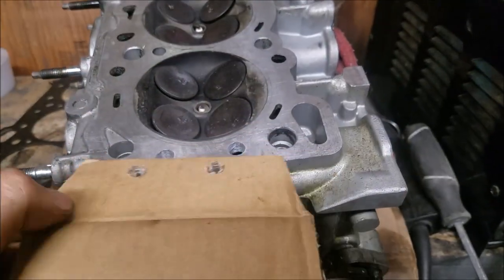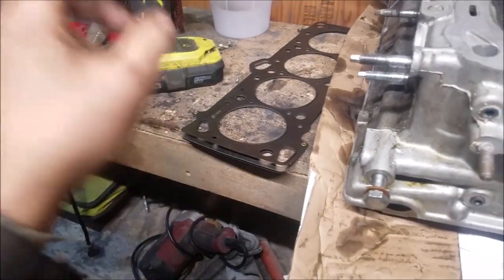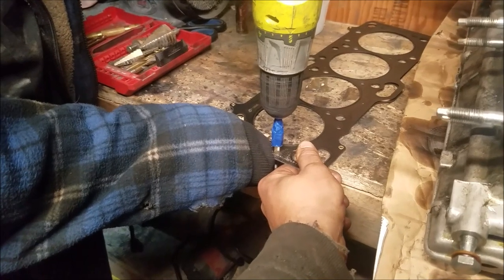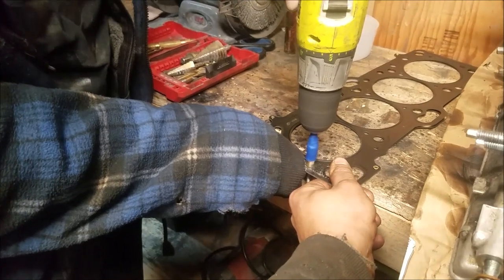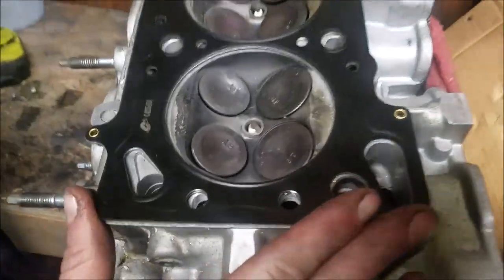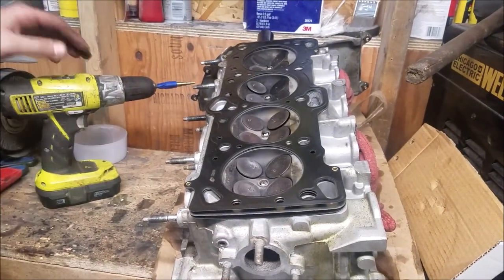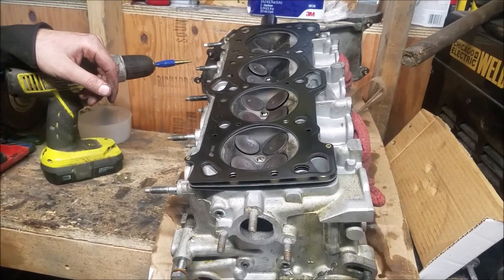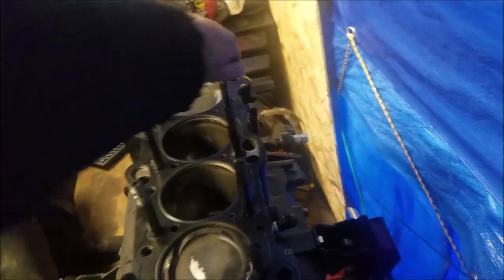That worked like a charm — now we know the distance between the holes and we can figure out the depth after. So now we're going to drill that out and get things lined up. All right, we got it done and they're reasonably close, so should be a good time. Next step is to clean up some stuff and then put her on. We broke all the studs loose and now they're hand-tight, all snugged up by hand. Now we put her on.